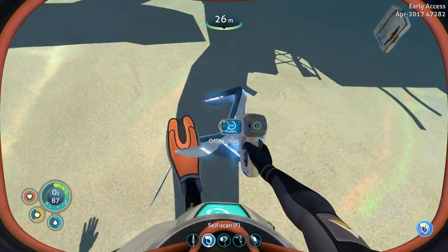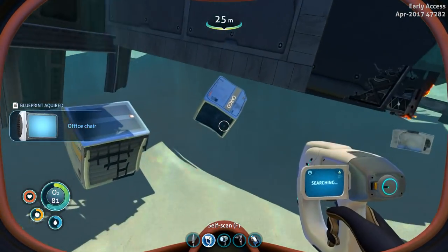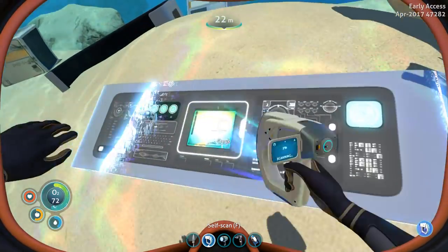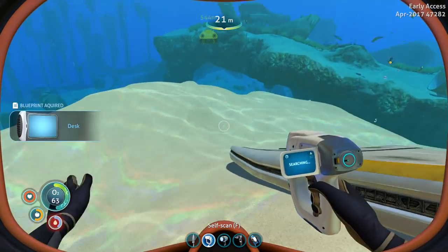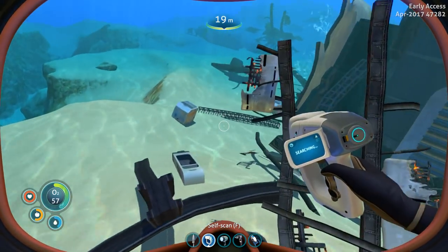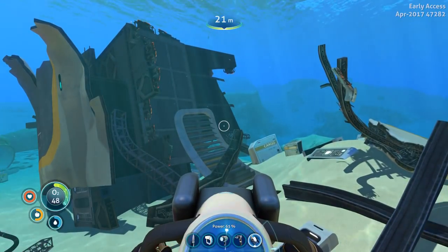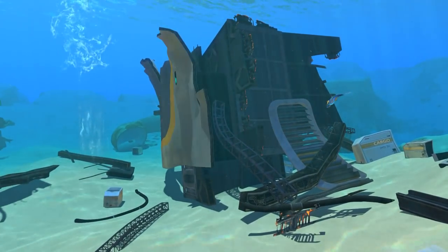An office chair? The blueprint has been acquired for an office chair — that's so exciting! Maybe that trash can was something I could scan too. A desk? No way — can I really get the blueprint for the desk? I just needed to be more patient. I kind of want to go back for that trash can now, as silly as it sounds. Staring at these fragmented pieces reminds me that this was a functional ship we were part of and we're not anymore — that's kind of sad. But we are getting some good blueprints from this place.